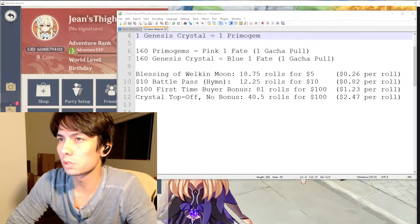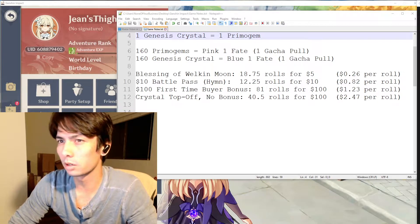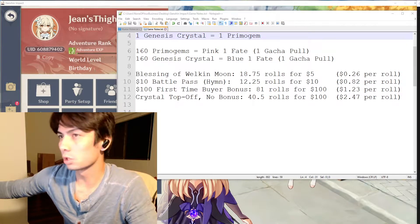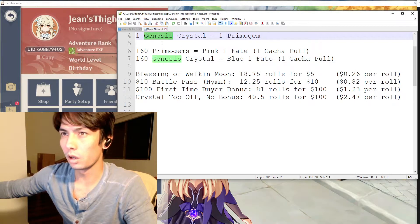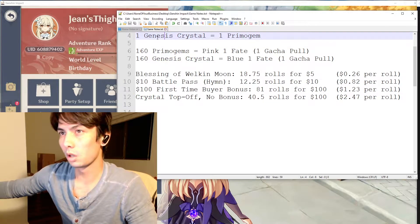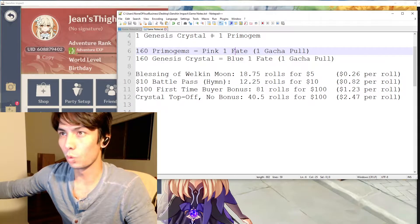In this video I'm going to explain the best bang for your buck for gacha rolls in Genshin Impact. So if you look at my screen here, I kind of calculated everything. The first calculation is the most basic one: 1 Genesis Crystal, which is the paid currency, you can trade that in for 1 Primogem, so it's a 1-to-1 trade.